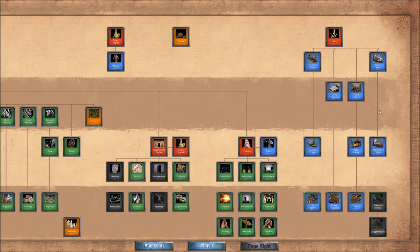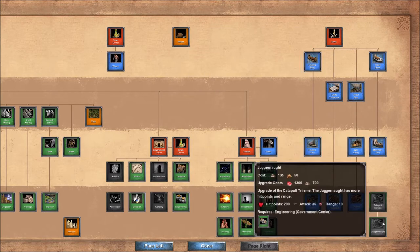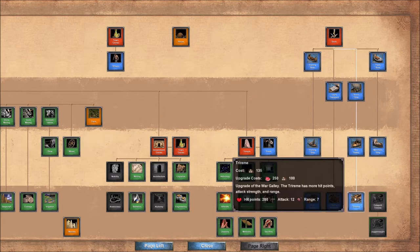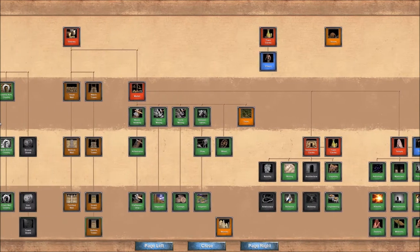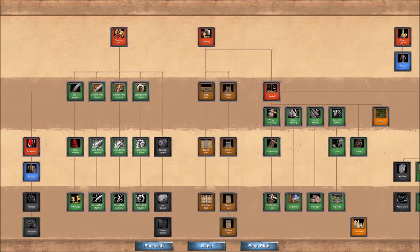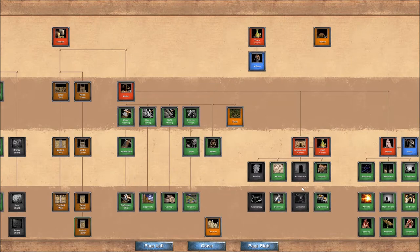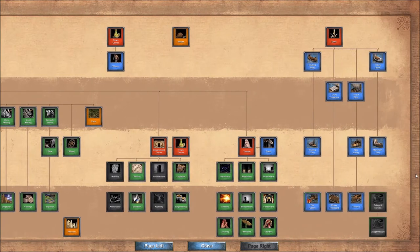The last part of the tech tree is the dock, and it's almost a full dock. They are missing the catapult trireme and the juggernaut, which is quite annoying. Their triremes and fire galleys are also missing alchemy, which is once again a problem in the late game. So missing alchemy really affects a lot of things. Overall it's a solid dock, but not a great one.